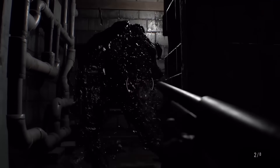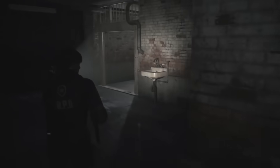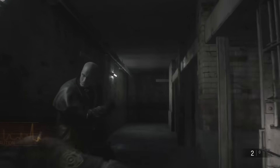You get moments like these in other titles, like when Mr. X shows up in Resident Evil 2 Remake. He's essentially walking anxiety for some people, and if he shows up in the wrong hallway, things can go downhill really fast. Suddenly, you aren't invincible anymore.